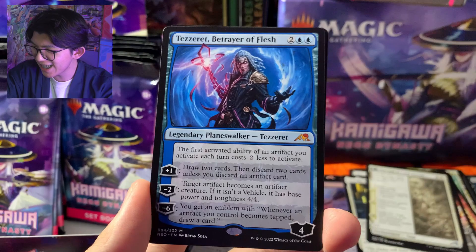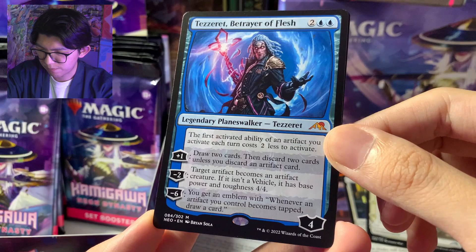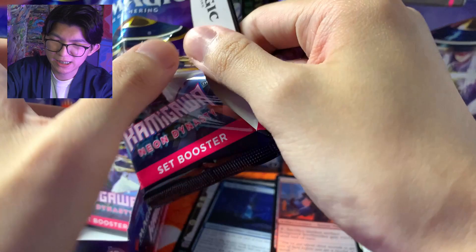Aku suka sih, aku lumayan suka cerita. We pulled the Tazeret! Betrayer of Flash — ini dia si orang jahat yang tadi aku bilang. Tazeret ini legendary planeswalker ya — dia jahat, dia pencuri. Kita juga dapat foil, uncommon Sky Blessed Samurai — sangat Jepang gambarnya ya — dan Wall of Blood, kartu The List.